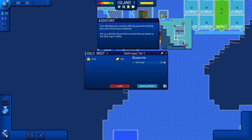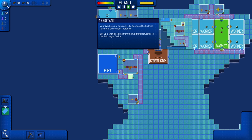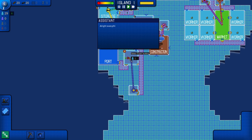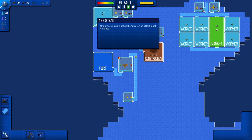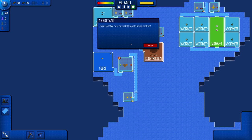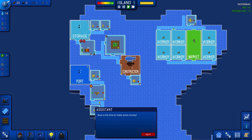Now set up a worker route. We'll get E, go up here, get the road, and the road here goes to the port. Then you can go here to here, and eventually to the port. Now we just have to wait for the gold ingot to be crafted. I'm assuming it's working alright — the tutorial said it should be working just fine. There we go. Next we will learn how to make a profit. So I guess we're going to sell the gold. Every single time my map looks nothing like this, but that's fine.